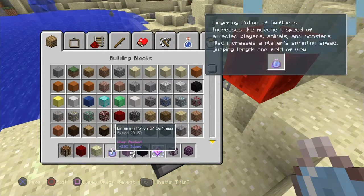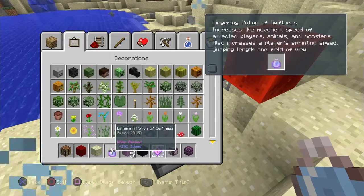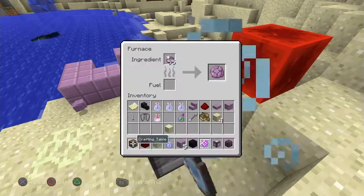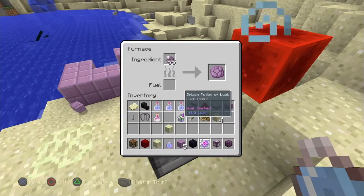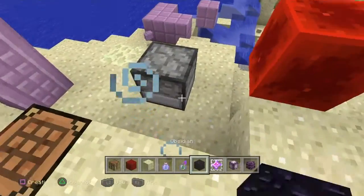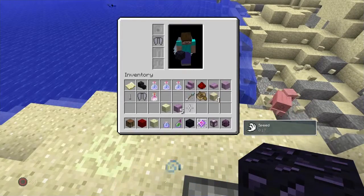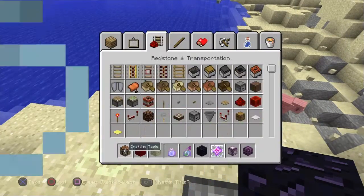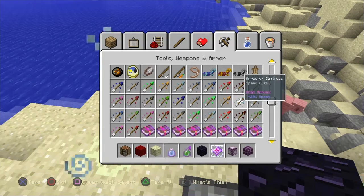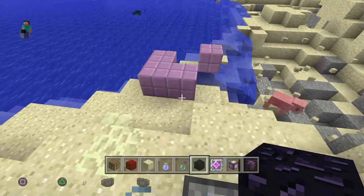Increases the movement speed of an effective player. Luck — basically what that does, it gives you better luck when you fish. Arrows with effects on them — all the effects here, you can check for yourselves. There's a lot of arrows with effects. I can't believe an arrow can heal you.